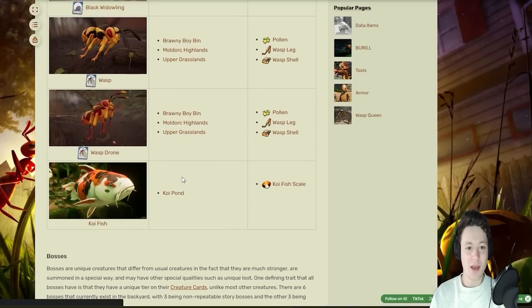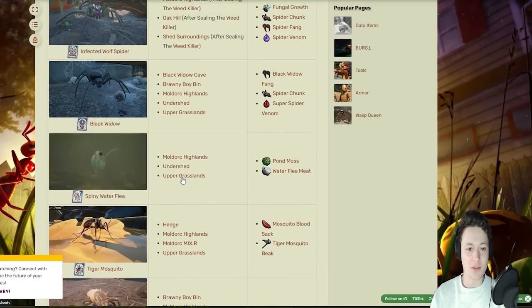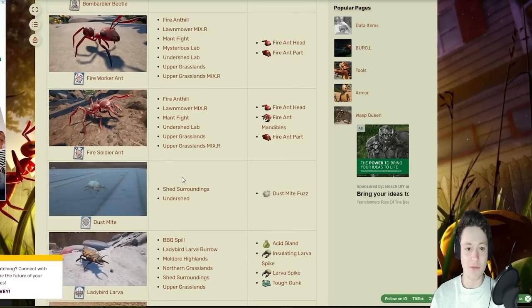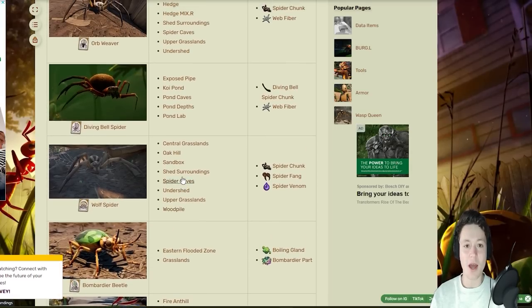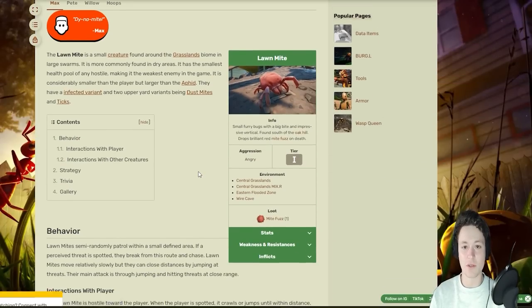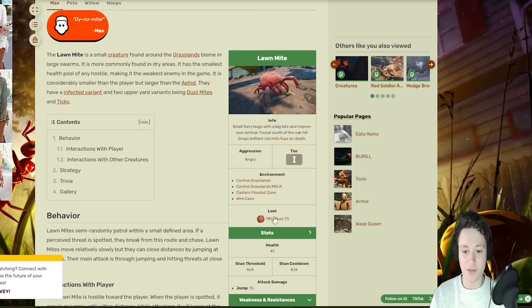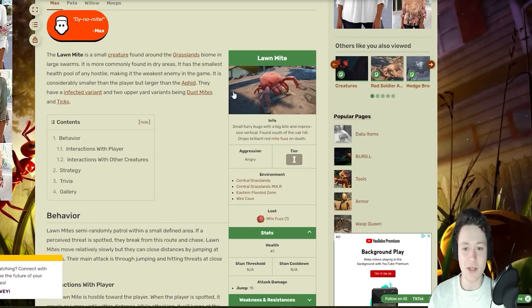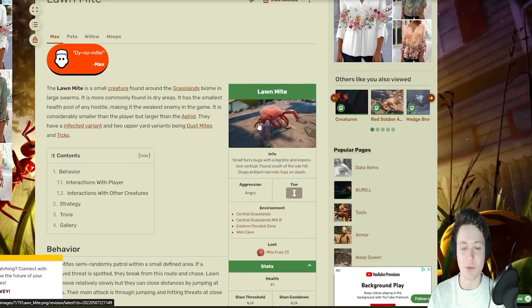I was looking through and thinking: which is the most annoying insect to fight against that could really rival the infected brood mother? Any reasonable person would choose the lawn mite. But after looking at the lawn mite, it only has 41 HP, which is fair enough - look at it, it's very small, a very cute and cuddly little thing, kind of.